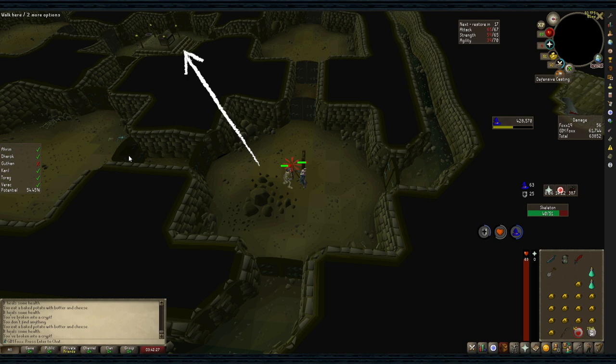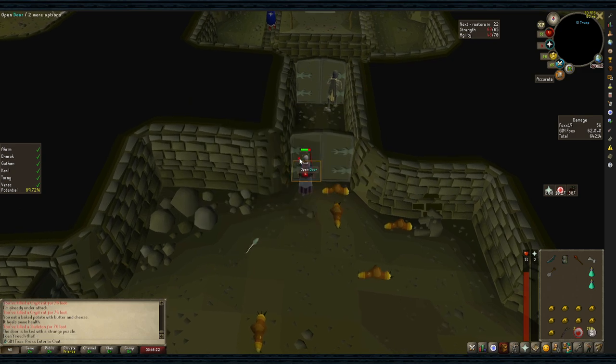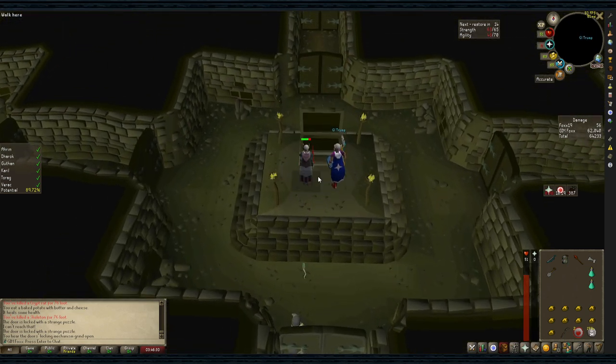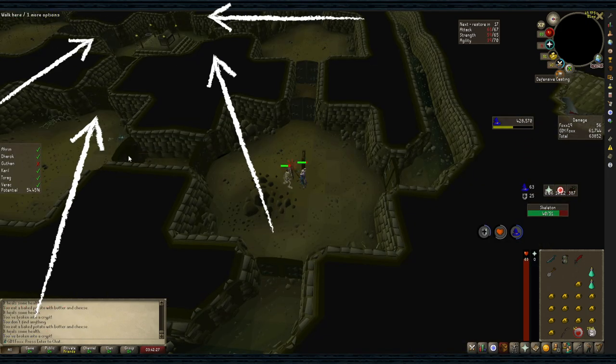Once in the tunnels, you'll have to navigate through to the middle as only certain doors are open, changing each run. Once you reach the middle, you'll be locked by a puzzle. I suggest getting the Runelite plugin for Barrows as it will automatically solve the puzzle for you. If you get the puzzle wrong, it will lock and you'll have to navigate through the tunnels once more to find the new doors. You can also use a strange old lockpick which will automatically unlock any of the middle doors.